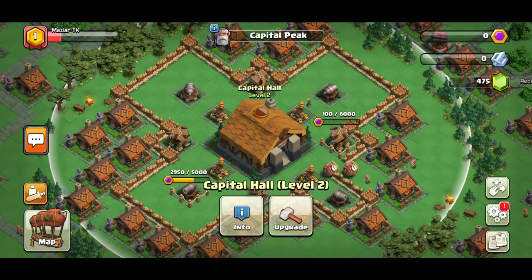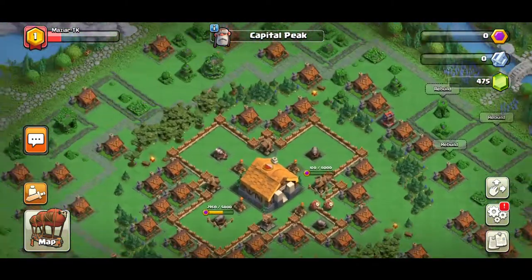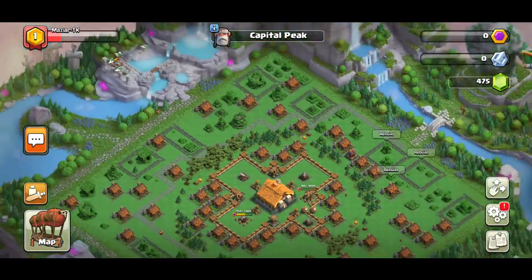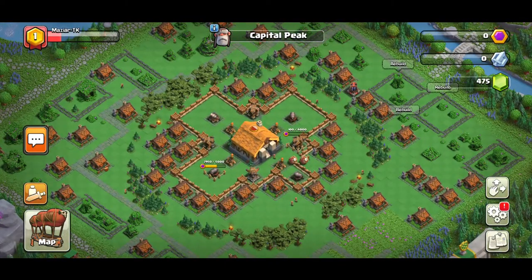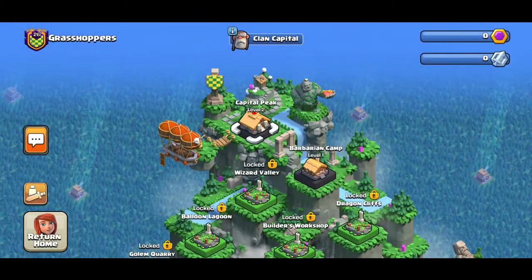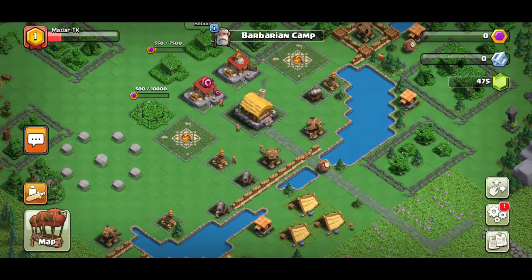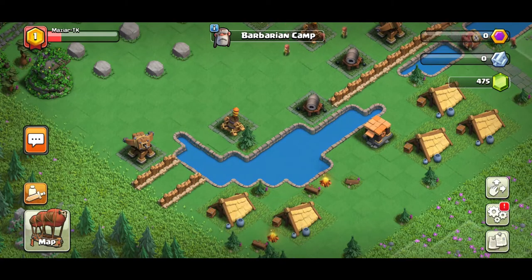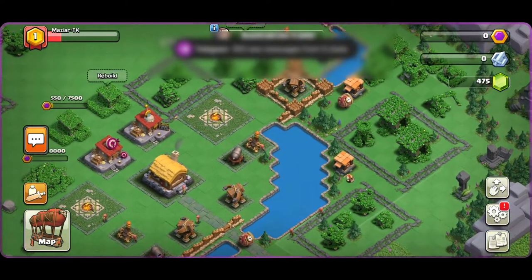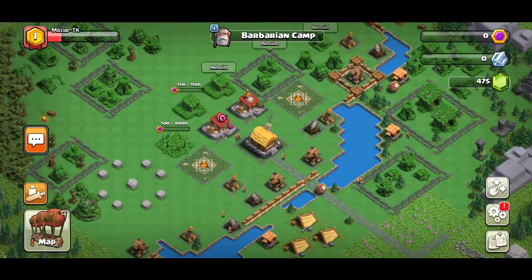This is personally the best base you can build for Capital Peak at Capital Hall level two. Once we get it to level three we'll unlock a lot more buildings and the base will be much bigger. I'll be bringing you base layouts you can screenshot and copy — I'll have links. I'm building a different base for the Barbarian Camp district too, which has a different strategy because of the small rivers and lakes, allowing different base designs for different attack types.